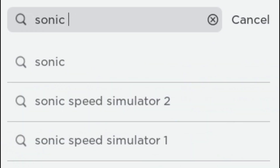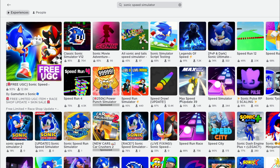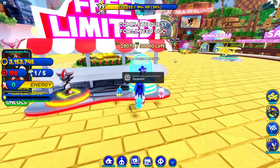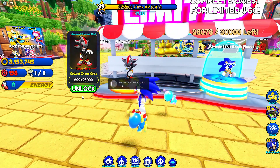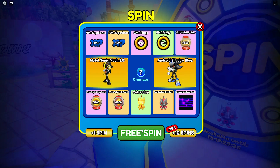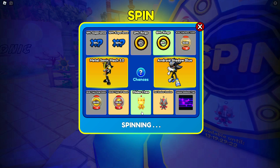We are entering Sonic Speed Simulator. When you enter the game, you need to collect a total of 25,000 chaos orbs to earn the free item. This will take more than 1 hour to complete. Once you collect 25,000 chaos orbs, come here and get your free item. Let's start now.